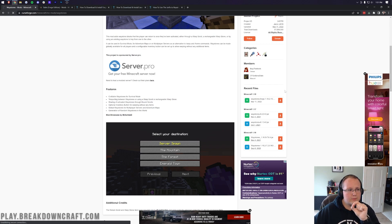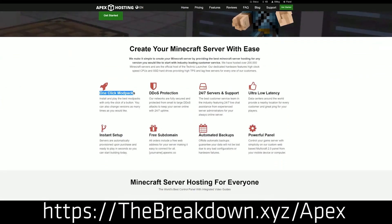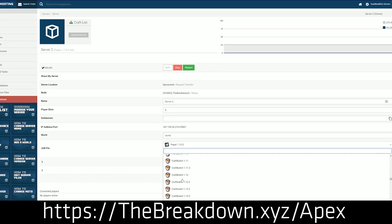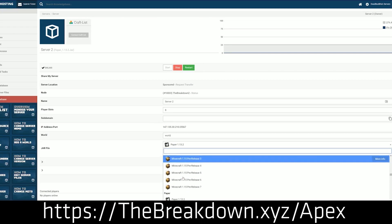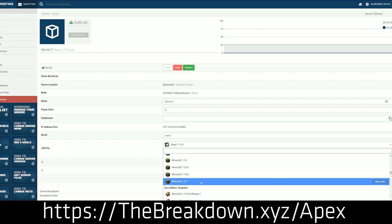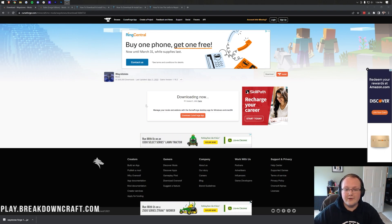While this download is queuing, how about a message from our sponsor, Apex Minecraft Hosting. Go to the first link down below, thebreakdown.xyz/Apex, to start your very own 24-hour DDoS-protected Minecraft server. We love and trust Apex so much that we host our own server at breakdowncraft.com on them. You can run a mod like Waystones on Apex, and you can also install over 200 mod packs with one click at Apex. Check out Apex Minecraft Hosting at thebreakdown.xyz/Apex.